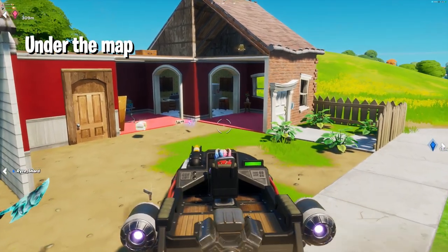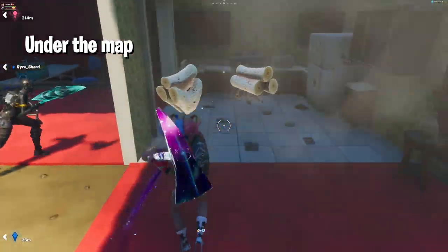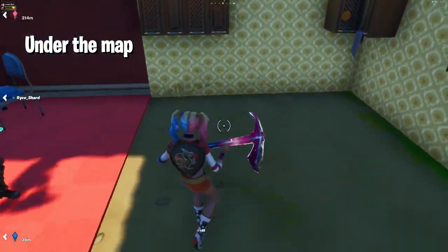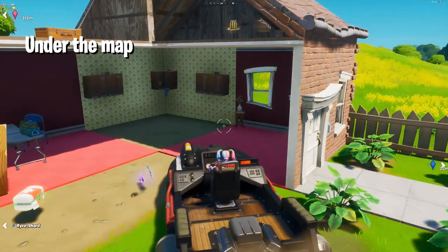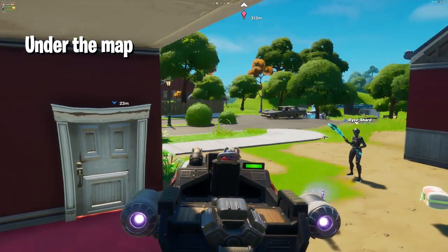The first glitch is an under-the-map glitch by the Salty Springs, and this glitch is so easy to do — you can go under the map within a few seconds. All you wanna do is go to the smallest house in Salty Springs, destroy the floor of the kitchen and some walls so you can take the boat inside. Once you have that, reverse the boat by the wall of the kitchen. Make sure you don't destroy the main walls of the house because that way you won't be able to do the glitch.